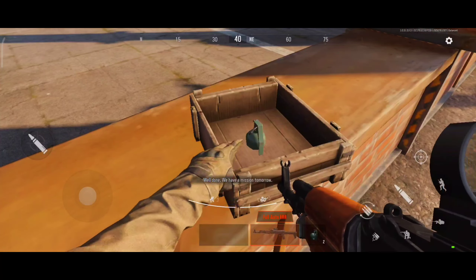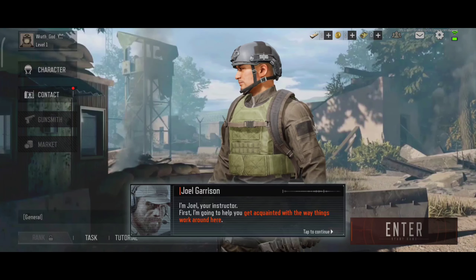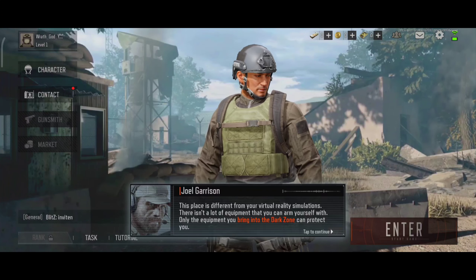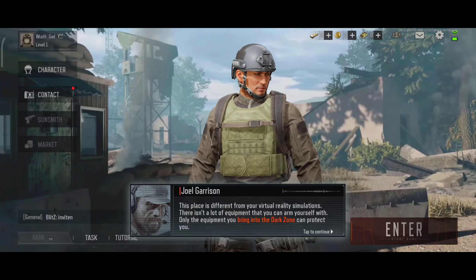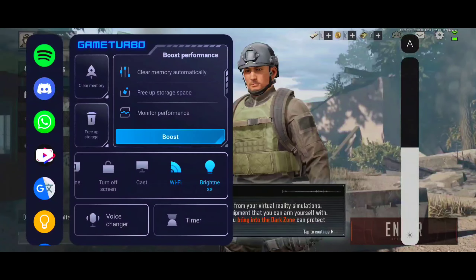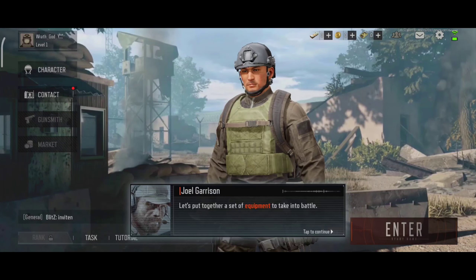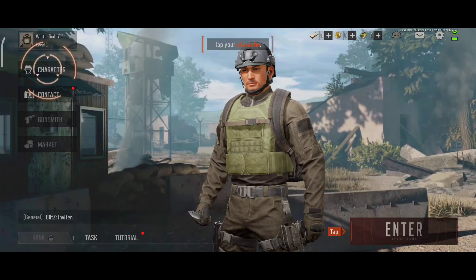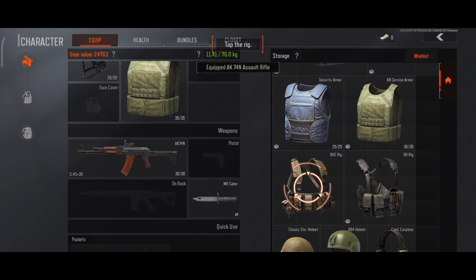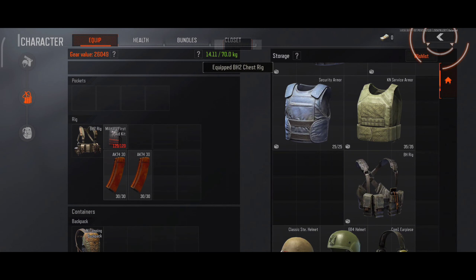Well done. We have a big mission tonight. I'm Joel, your instructor. I'll show you around here. This is a real battlefield. Gear won't be lying around for you to pick up. Only the gear that you bring into the Dark Zone can protect you.